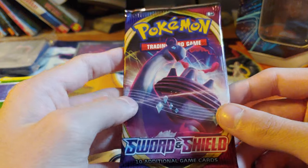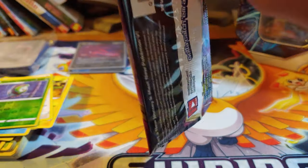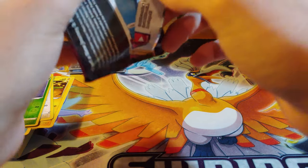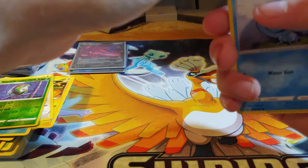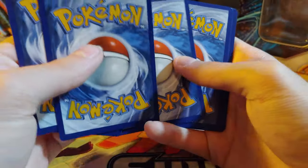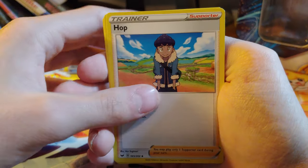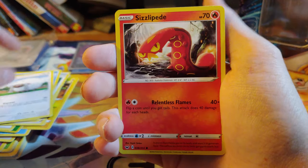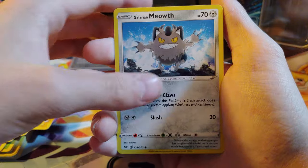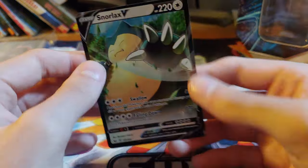Last but not least, Sword and Shield base. I wouldn't mind one of the secret rares — Zacian or Zamazenta. I'm probably asking a little too much from this set to get that, but you never know — I could get it. Leaf energy, Rugged Helmet, Hop, Pokégear 3.0, Sobble, Spooky, Wulu, Sizzly Puff, the reverse is a reverse rare Sandaconda, and a Snorlax V.